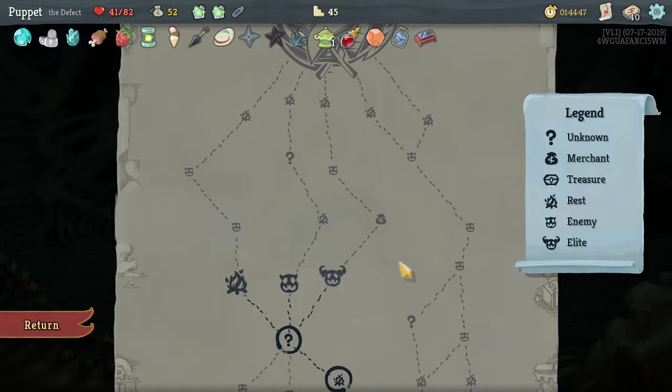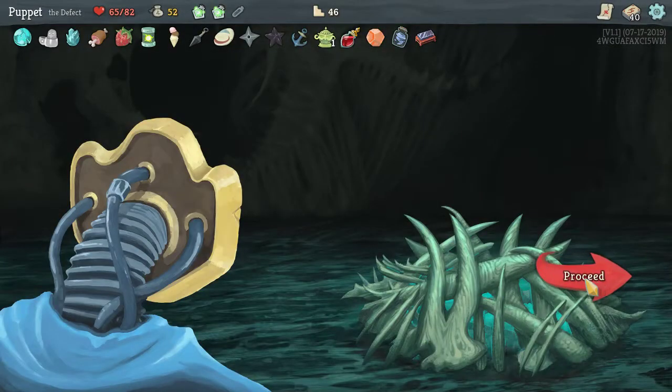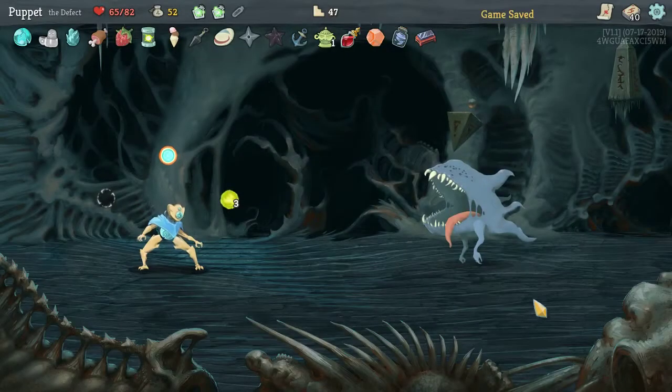Which path do we want? I don't have a lot of money left. The last elite nearly killed me so I don't really want to fight another one. Let's go this route — at least there's a mystery here; there's one fight and a mystery as opposed to two. Actually if I heal right away I can get two fights in and then heal again before the final boss. Maybe that's better. Yeah, let's heal here — hopefully the two fights aren't too bad and then we can heal up again before the final boss.